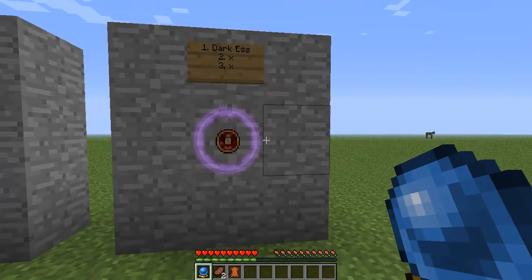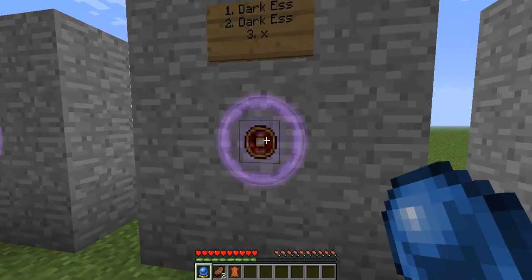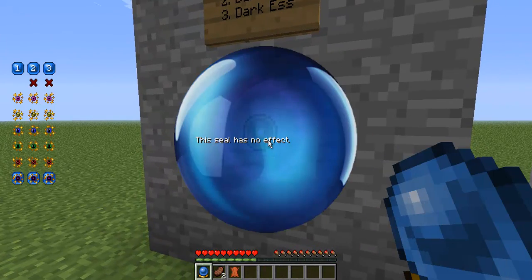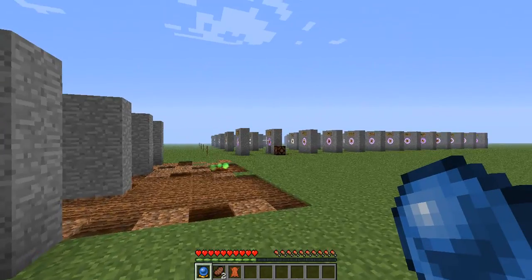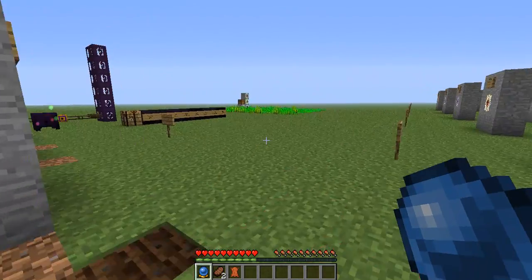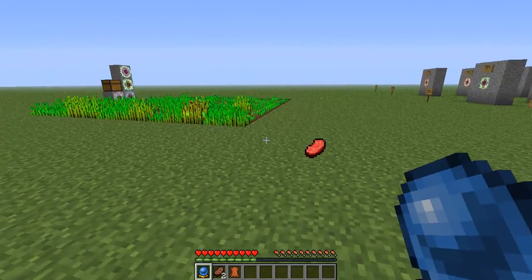The next one is dark essences, and these do absolutely nothing by themselves. The dark essences are mainly modifications to certain combinations that turn the effect onto the player. And because it's dark, it's not good, I've got to tell you.